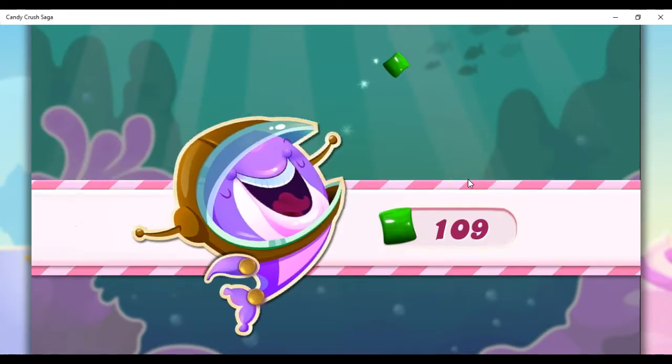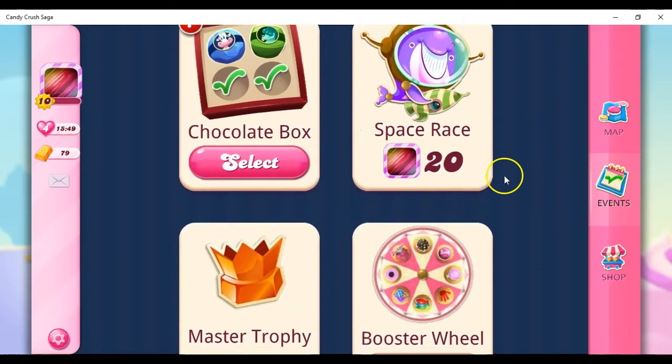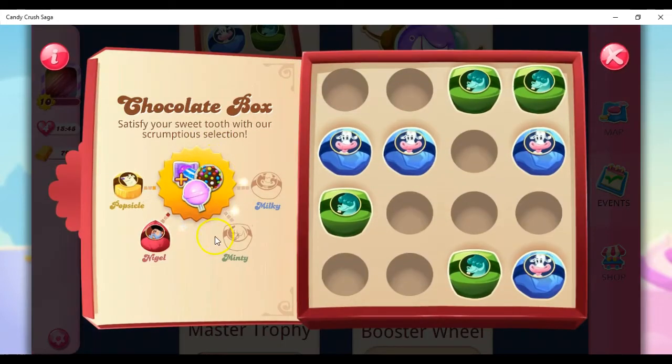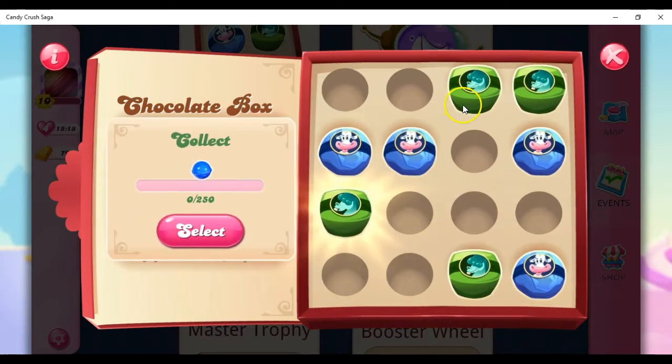We're halfway there. Popsicle and Nigel completed. Now let's go to Minty and see what we have to collect. Minty's options: use a switch hand — absolutely ridiculous — use a lollipop hammer — absolutely no — collect 250 blue candies, or use a party popper — absolutely not. Three out of four options require using boosters. I might have to go with 250 blue. I think I'll select 250 blue.